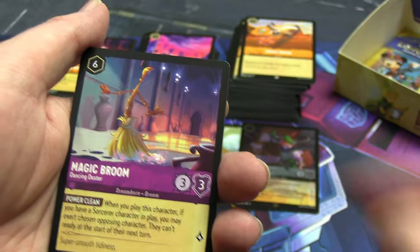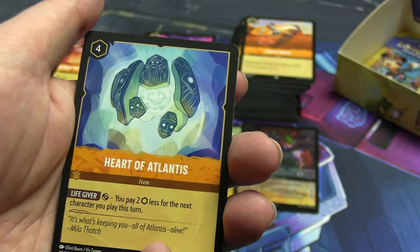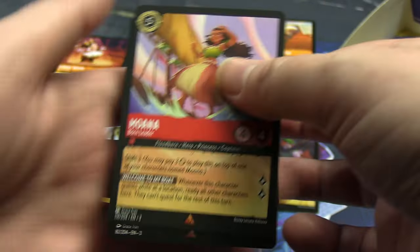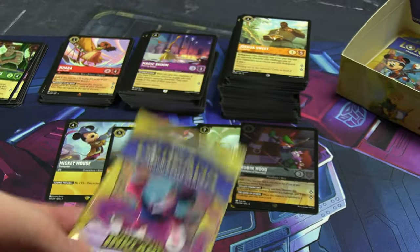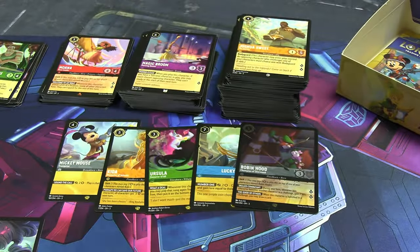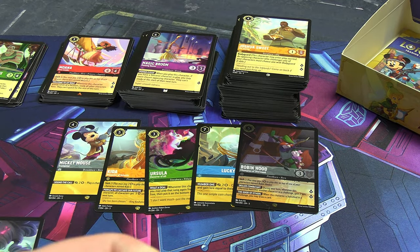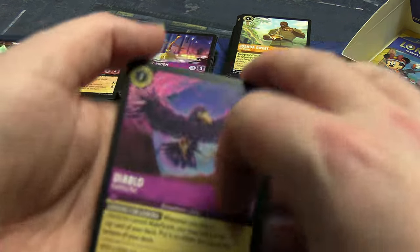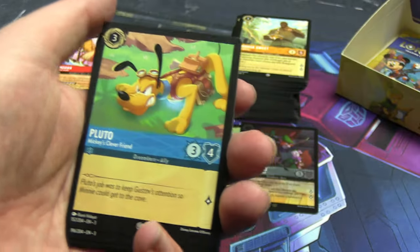Mr. Snoops is probably from 101 Dalmatians — Cruella's crony? I haven't seen that since I was a very small child. Bestow a Gift again, another McDuck Manor, Razoul from Aladdin, second Jim Hawkins non-shiny. We finally got a Jetsam instead of a Flotsam! Joshua Sweet. Uncommons: Pluto, Genie Cramped in the Lamp, another Magic Broom. Rares: Heart of Atlantis normal version, Moana. Shiny: Peter Pan, Lost Boy Leader.